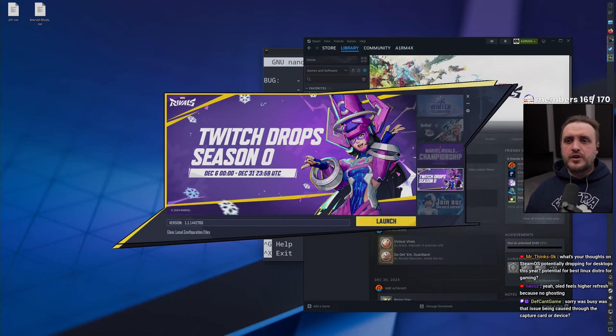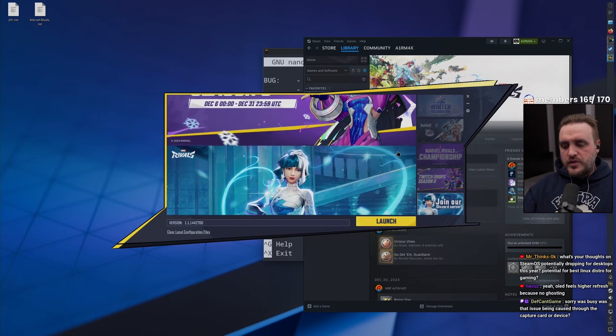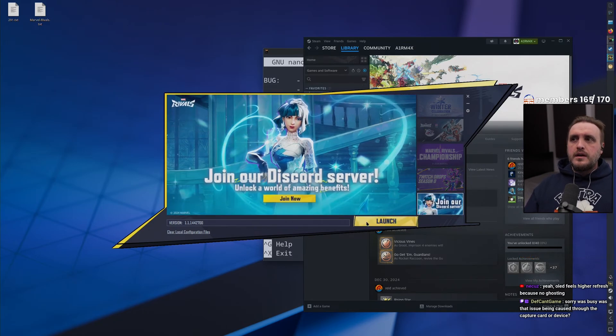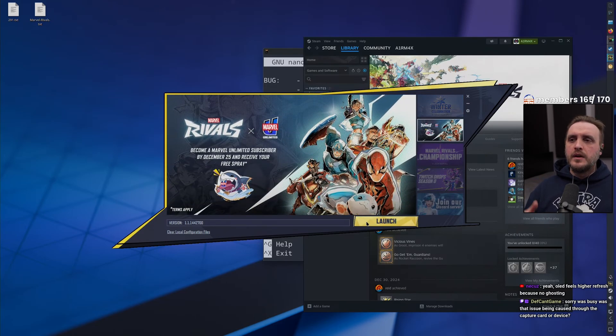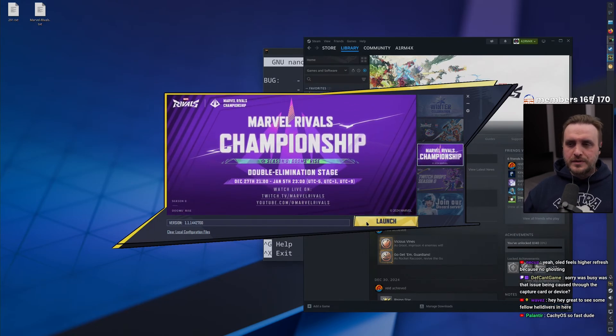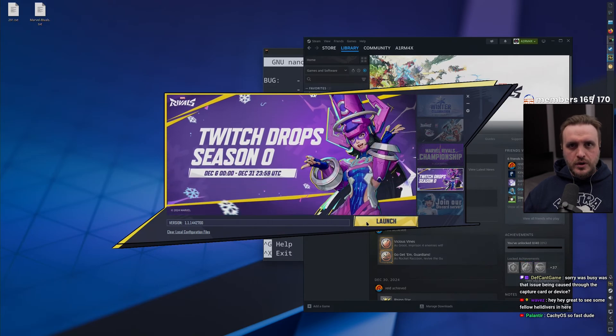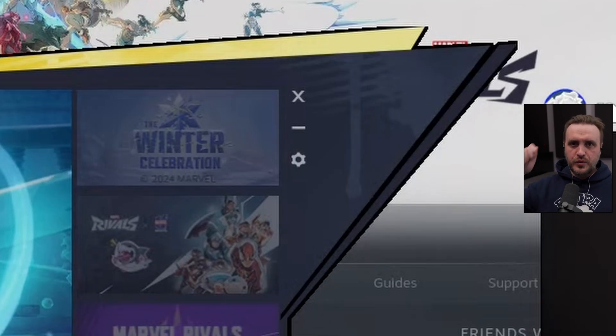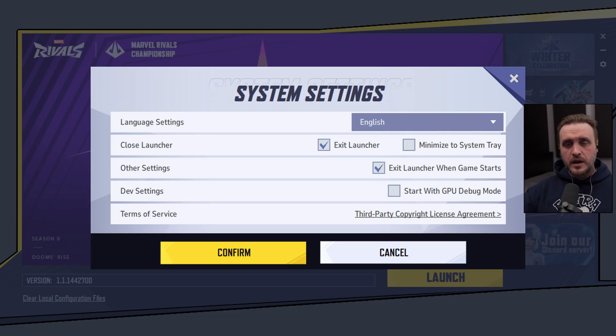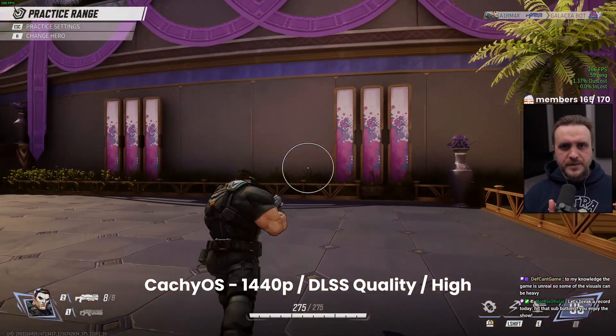The third bug involves language settings. The game defaults to English, and if you switch the language in-game and restart, it resets back to English. To fix this — and it's actually a Windows issue too, not just Linux — you need to go to the launcher, click the settings wheel at the top, and change the language there. That forces the language into the game. Problem solved.